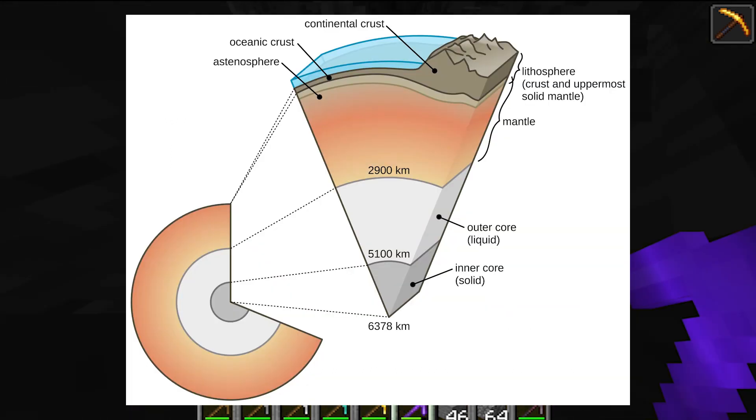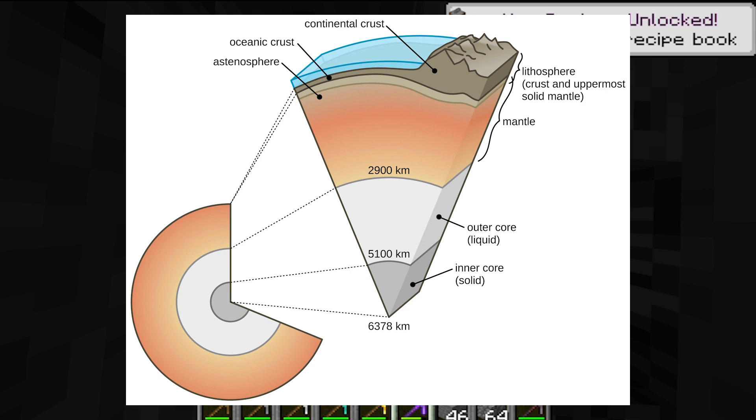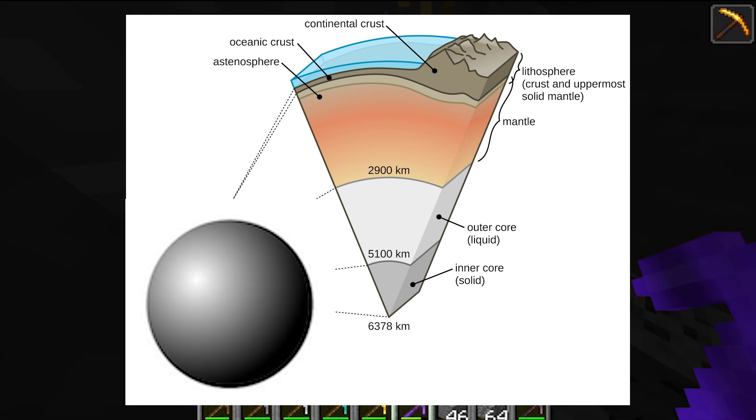The mineral composition of the planet does vary as you dig down — in fact, past the crust it's all mostly liquid — but we will only account for the densities when considering the change in gravity, and instead assume that there's a uniform composition of material throughout the planet.